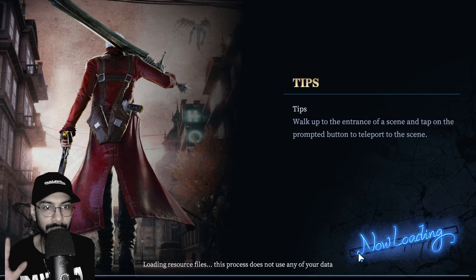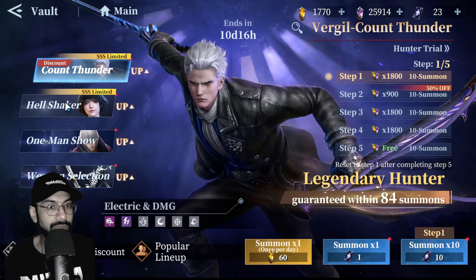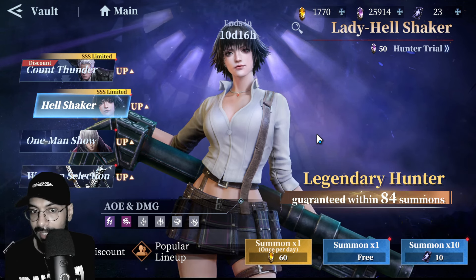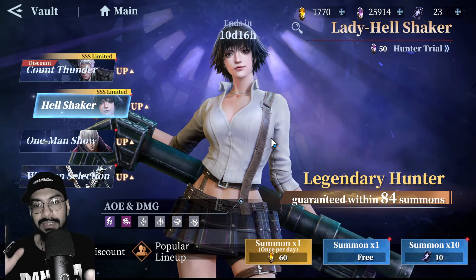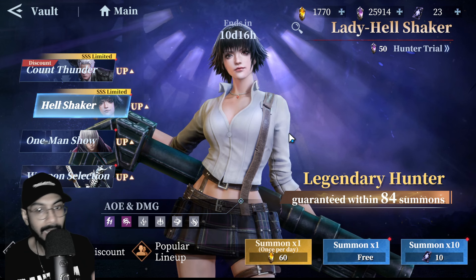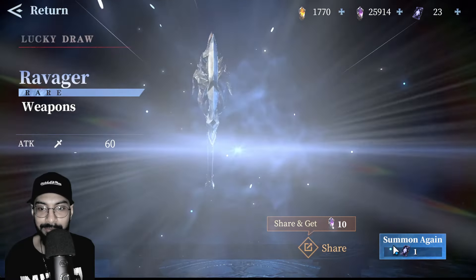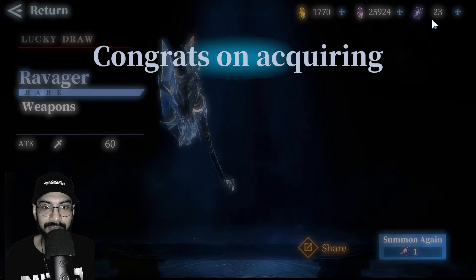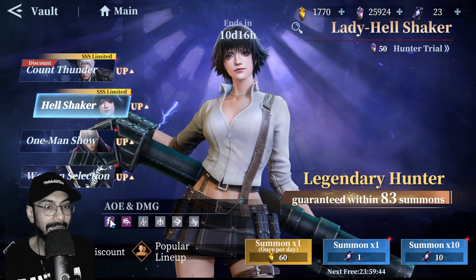Don't forget to collect the 50 gems even if you're not pulling on this banner. Now let's talk about the other character — the new surprise, Hell Shaker Lady. This Lady is totally redesigned. You might notice some visual similarity to the existing Lady, but look at the face, the weapon, and the fine tuning — totally amazing. Let me do the free pull here and get the free reward. It's so good to have the gems.